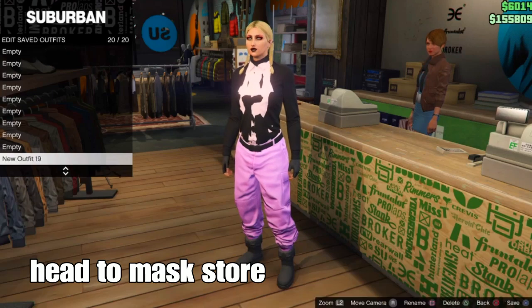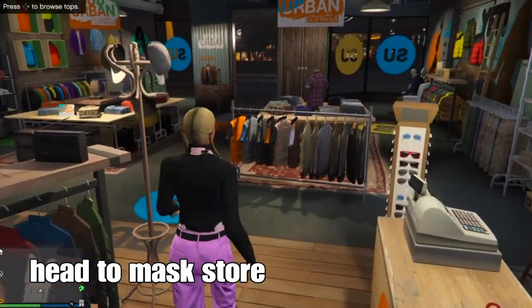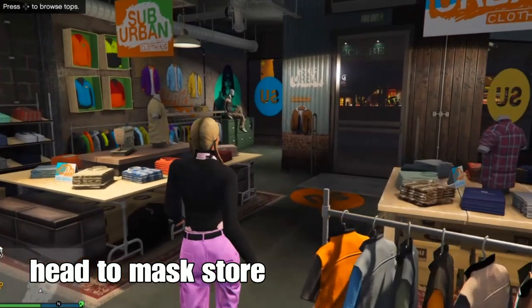From there, you want to set your outfit with a sock at the clothing store — it could be any sock, the same or a different one. Then go to the mask store and add a mask with a hat to finish off your outfit.